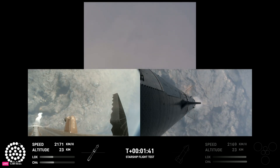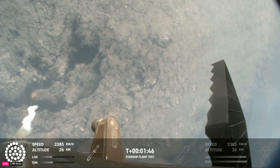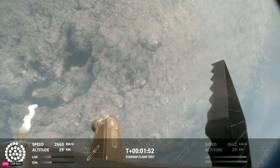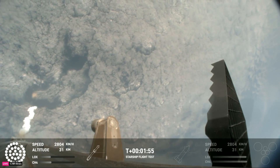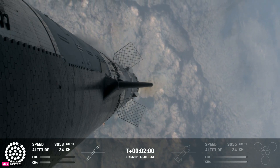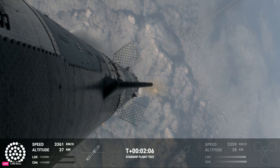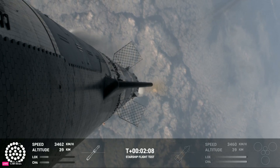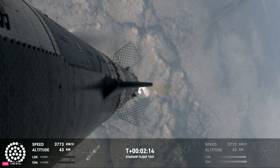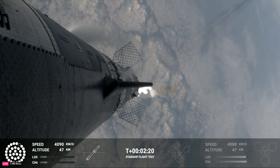Once we get the hot staging, a lot of things happen all at once simultaneously. We're going to light the engines on the ship, starting with the RVACs first and then the three center sea level engines. Before we're separated, all of that exhaust gets plumed out the side of the hot stage, and then the ship will separate itself. All but the three center engines on the booster are going to shut down, so the booster never stops its thrust while we go through this hot stage maneuver. After that, the booster is going to do its flip, start heading back, and the ship will be on its own power on its way to space. That should be coming up in just about 30 seconds from now.